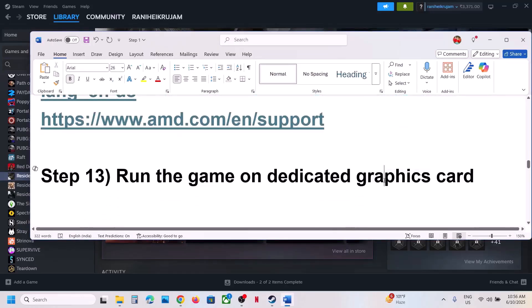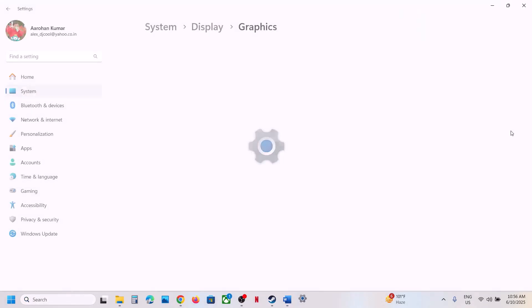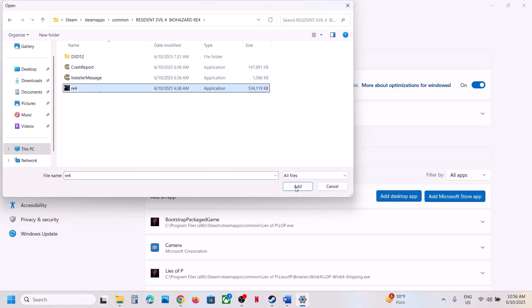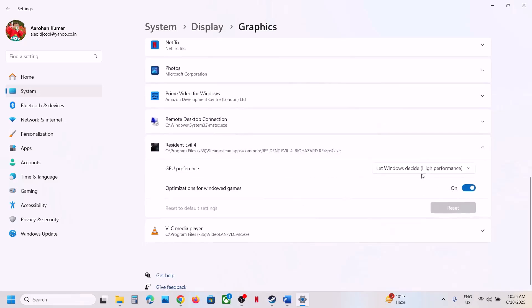The next step is to run the game on the dedicated graphics card. Type Graphics Settings in the Windows search box, click Graphics Settings, click Add Desktop App, go to the game installation folder, select the game exe file, and click Add. Once the game is added, click on it and select High Performance.